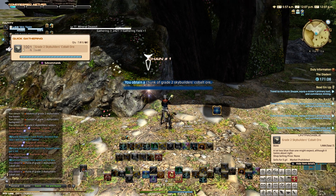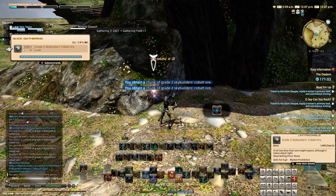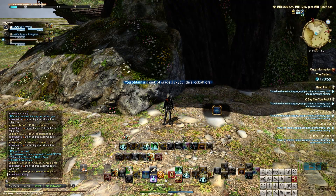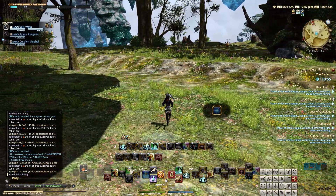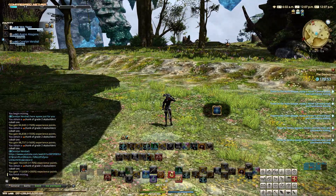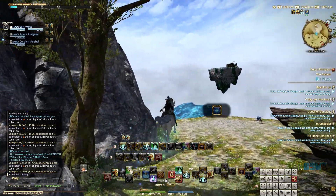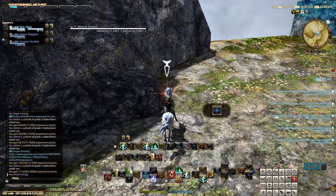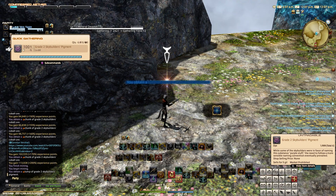So yeah, you go around, gather these materials, and then when you're done you go back to the Firmament in Ishgard. You don't hand in your materials — you ask them to be appraised. Based off of the haul that you got, it'll give you gathering scripts — specific Ishgard gathering scripts for new items.